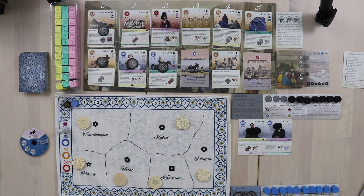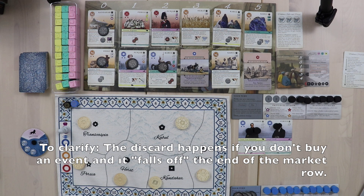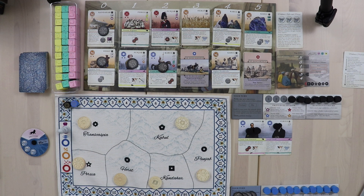These event cards are worth noting. If you buy this one, you get to choose a suit and it stays the favored suit until the next dominance check. If you don't buy it and it's discarded, the favored suit changes to blue. With this other event, if discarded, the favored suit changes to red (military) — and while military is favored, all cards cost double: a two-cost card suddenly costs four. If you do buy it, your military cards are always considered favored until the next dominance check.